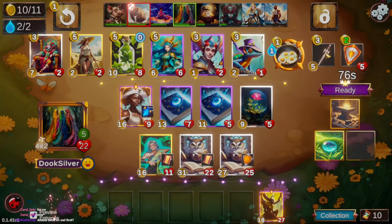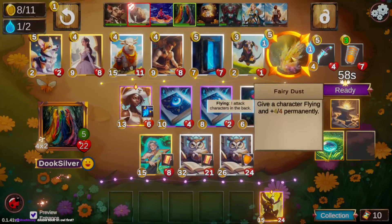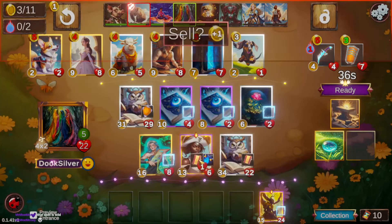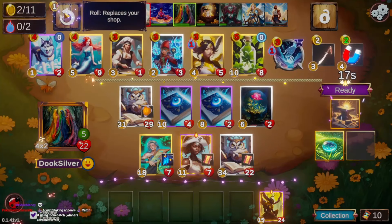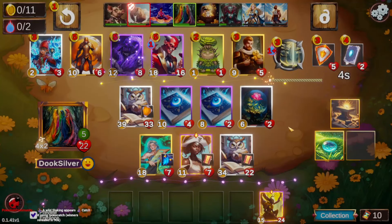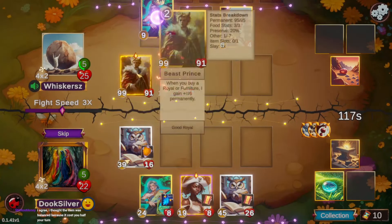Carol wisely pointed out in chat that I should probably just look for Narcs instead, since we're on level five and a level six treasure seems much better than hoping for a level three spell treasure. We don't want the two-cost spell book — we want level five characters. Crystal Sage would also be good. There's also a new spell: Fairy Dust. It gives a character plus four plus four permanently and also flying permanently, which seems far too powerful for only five gold.